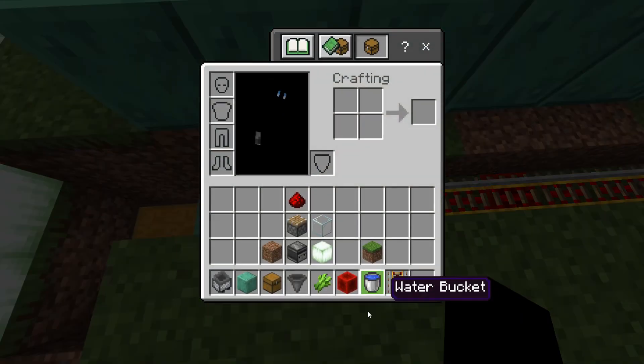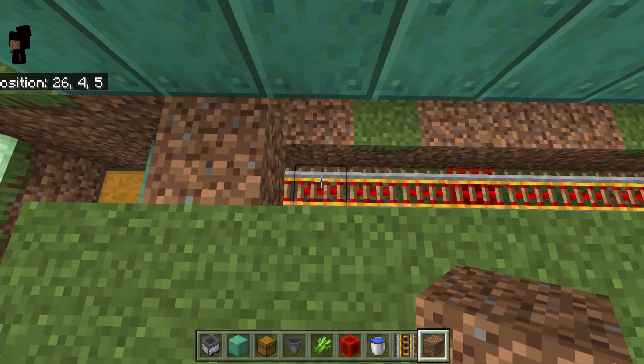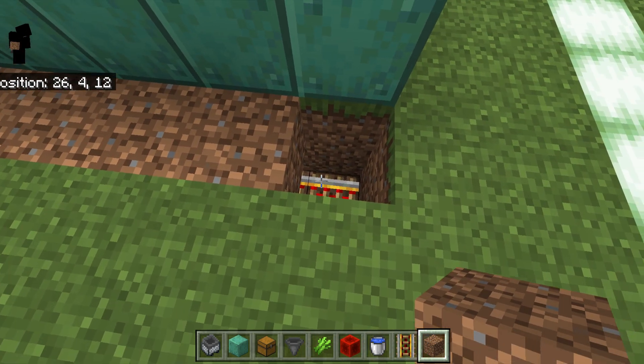Next we're going to put dirt — or you could use grass, sand, or gravel — to place the sugarcane on top of. We're going to leave this spot out right here.